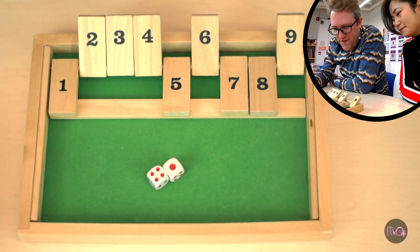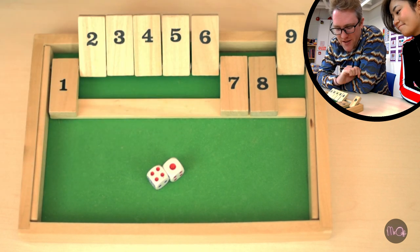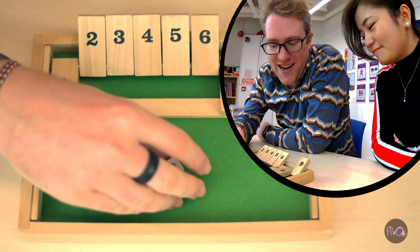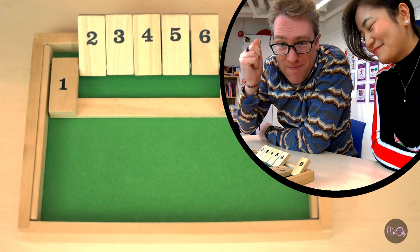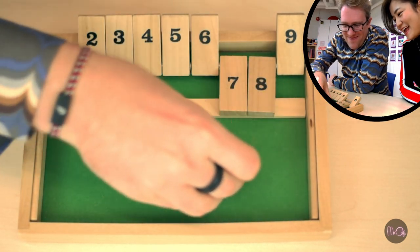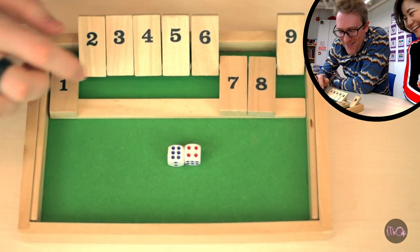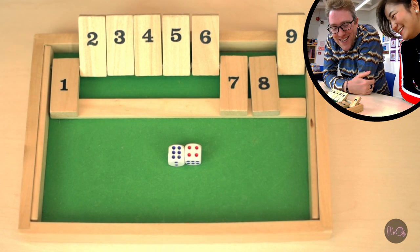Now I've got five again, and the only thing I can do is turn over the five. Getting pretty close to the end, but my score is really big — 178 at the moment. I need to get some good rolls. I roll ten, but I cannot make ten with the remaining numbers, so my score is 178.